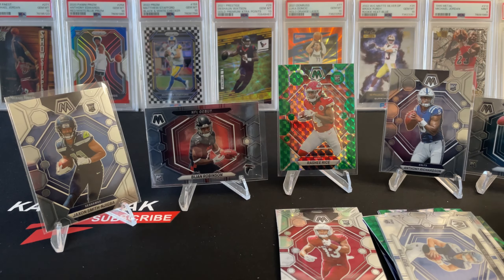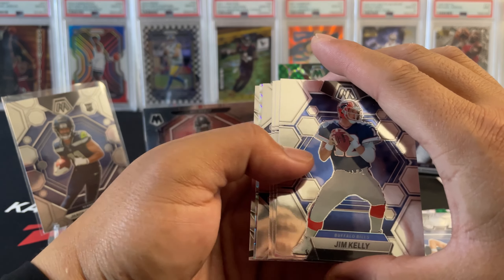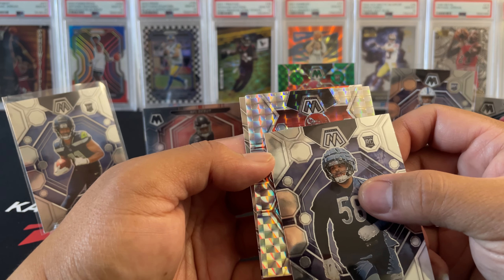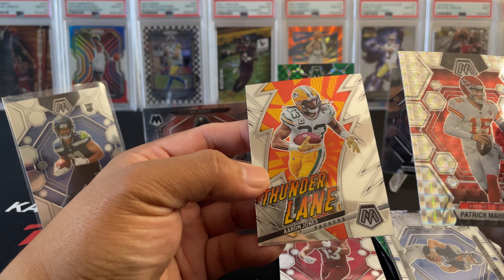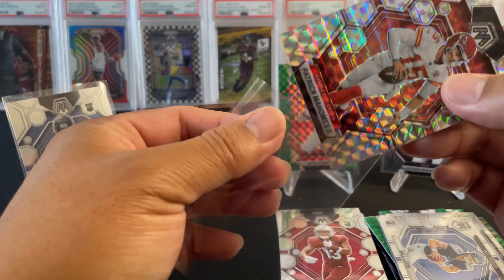Last pack of the two blaster boxes — so far not too bad, a lot of top rookie hits. No genesis, nothing crazy. Jim Kelly, TJ Hawkinson. Darnell Wright with a rookie and our silver is going to be — Mahomes! Patrick Mahomes with the Silver Mosaic. And then Aaron Jones with the insert Thunder Name. Nice — sweet.